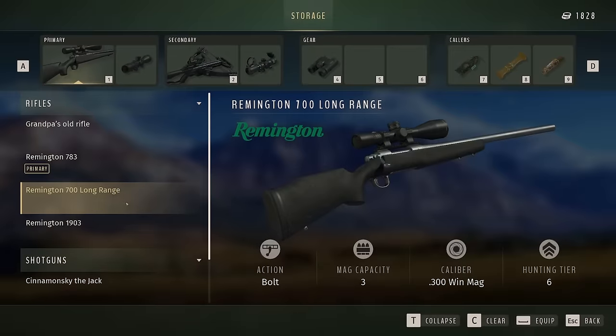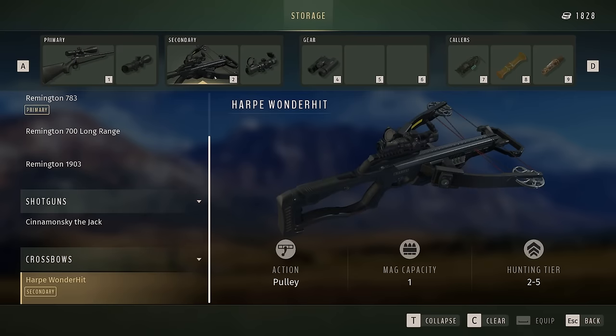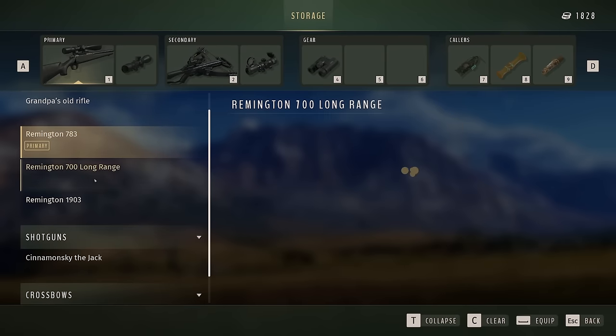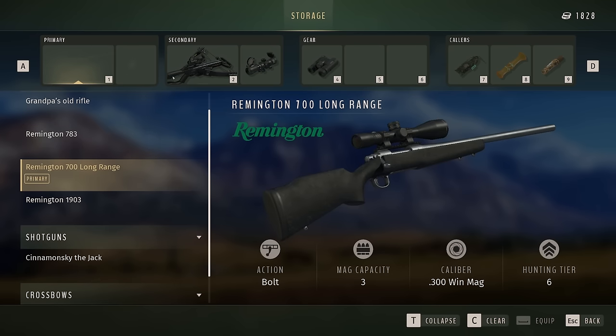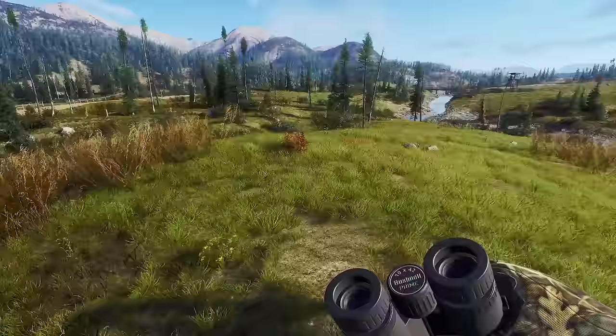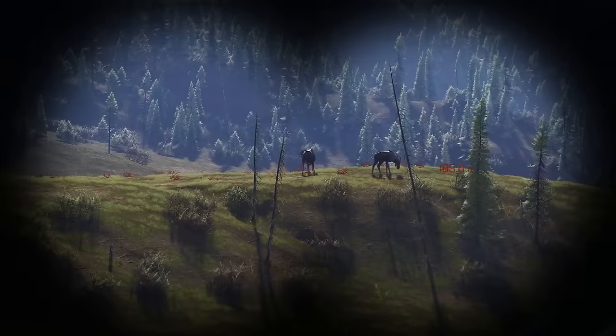The biggest gun we have is a Remington 700, that's a 300 win mag. I'm probably going to switch it out for my crossbow for now. We'll get rid of our primary — I think we can get close to animals, I really want to use my crossbow today. Let's equip that and put the really good one on. Perfect. We'll see if we can get a good shot on this moose.